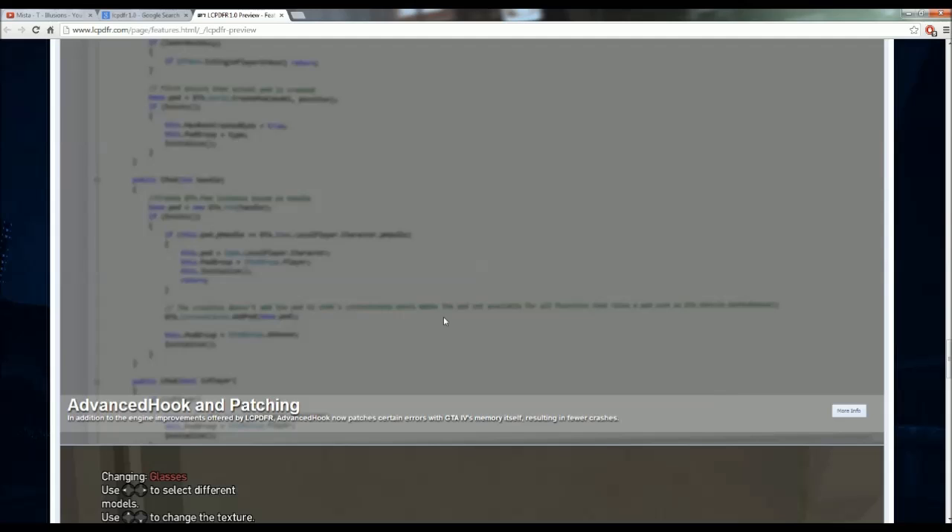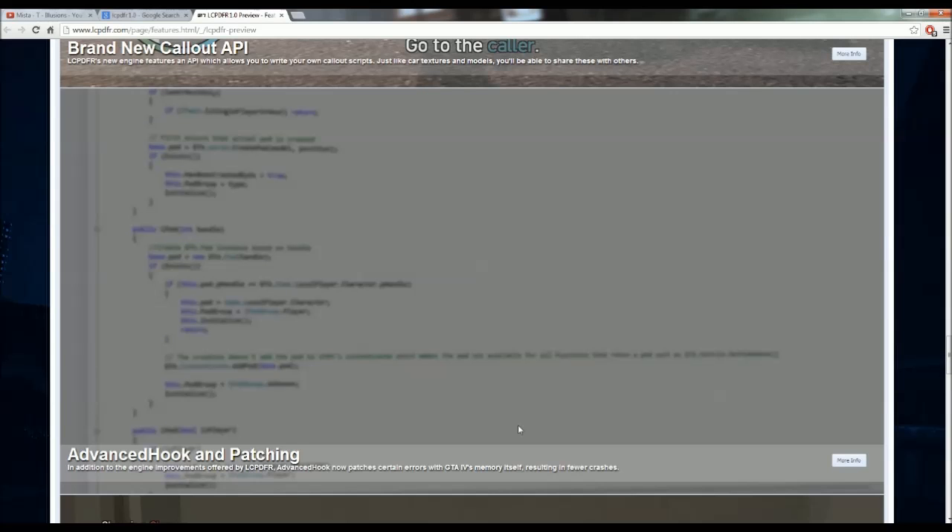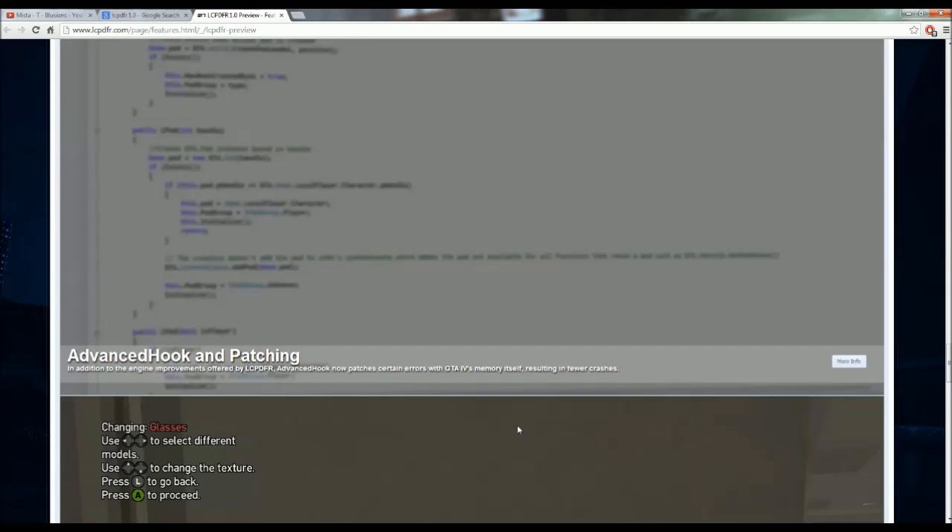Advanced hook and patching: in addition to the engine improvements, Advanced Hook now patches certain errors with GTA 4's memory itself, resulting in fewer crashes. For anybody who's played LCPDFR, the crashes in the game are brutal. That's one of the things that deters me from making so many videos - just the amount of crashes and instability that LCPDFR has.